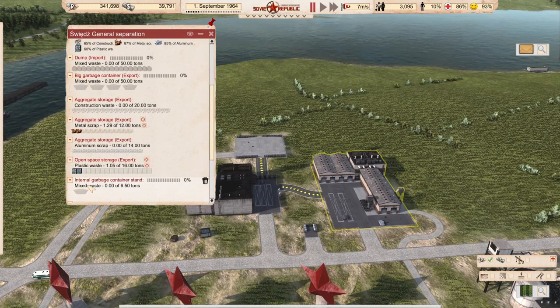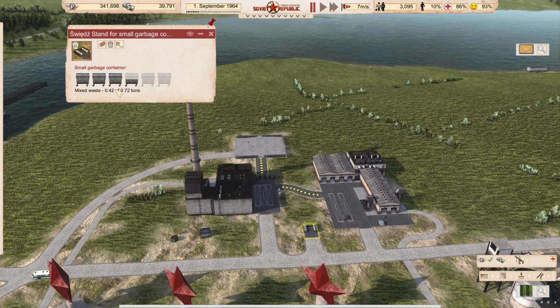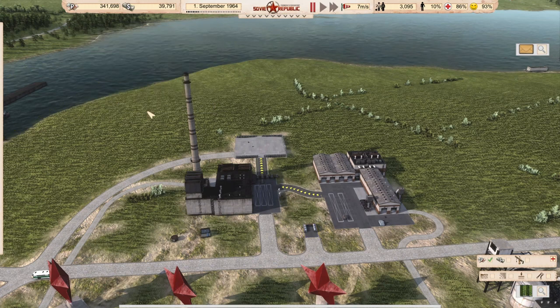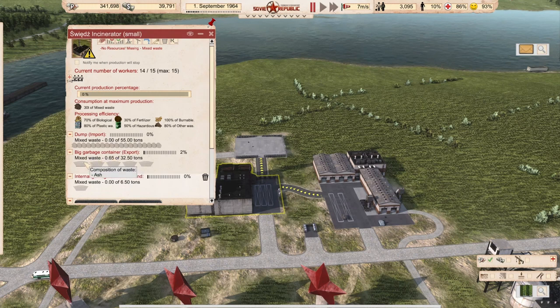Other waste collected by people goes into internal storage — all empty because everything produced in the export goes here and is collected by waste trucks. Our incinerator — also a bit boring — has a very small amount of mixed waste in export and it's only ash. That's the important part: if you have anything other than ash in there, you can get into problems.